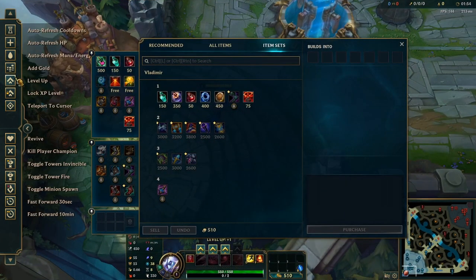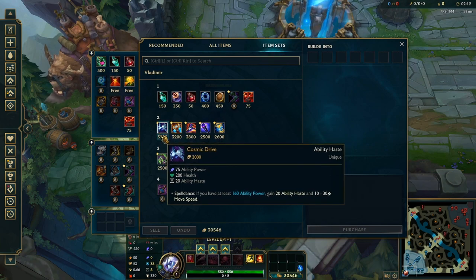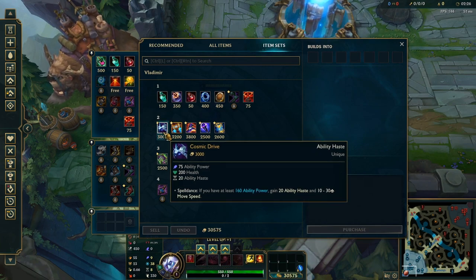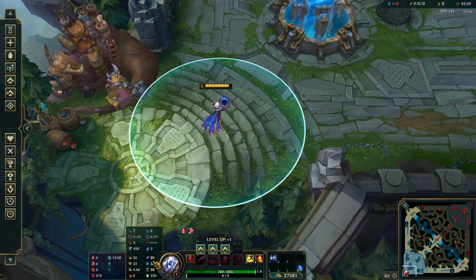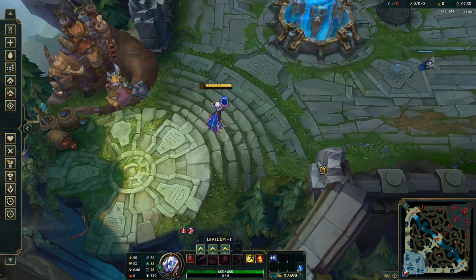The whole premise of the build is obviously Cosmic Drive Rush — you can see that through the title. But what makes it so broken is the fact that Vlad can actually rush this item. Riot intended this item to be a second, third, or even fourth item, definitely not a first rush, because they placed a passive that says if you have at least 160 ability power, gain 20 ability haste and movement speed. So right off the bat you're thinking 160 AP — but if you just buy it, you only have 89. How do you reach it? Well, that is why this build is so broken.